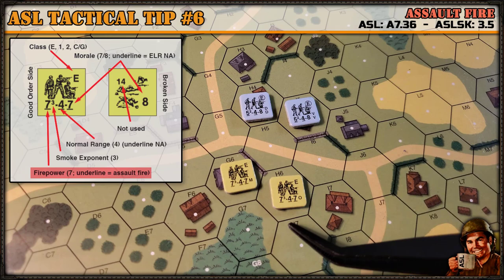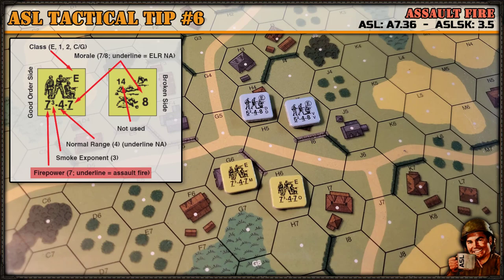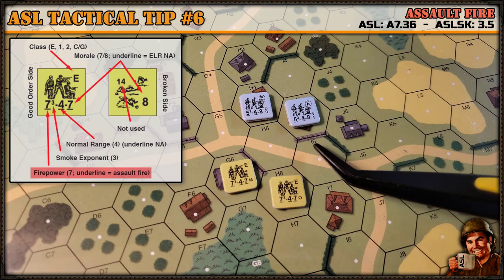It's not really an advantage if you're playing the defender. Defending units in a scenario typically aren't moving and attacking — they're typically staying in place or retreating slightly, in which case they might be able to use that assault fire capability. Now there are a couple of caveats to using assault fire.